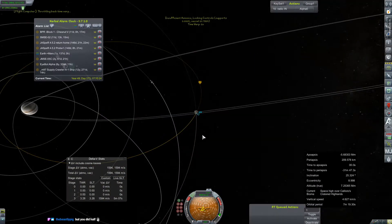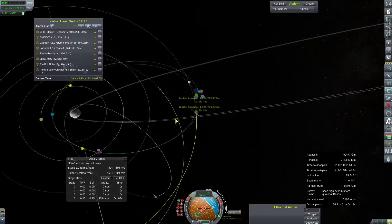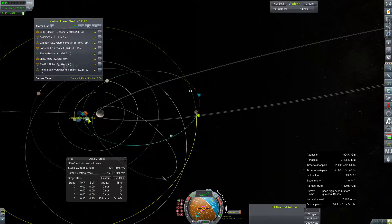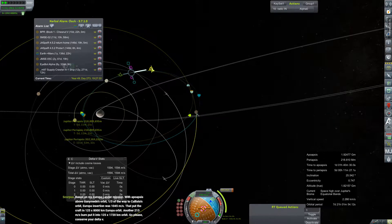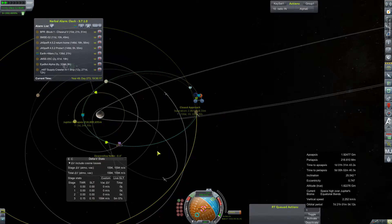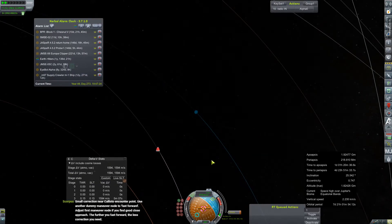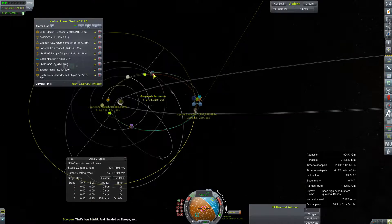There's not a whole lot of contracts available to us here in late game RP0, so we just have to make do with what we have. I really should have checked the sync of things before making this correction burn, because now it does not look like we have another encounter for several years. While we're trying to dial one in as best we can, we do eventually get a free encounter with Ganymede that doesn't hurt us too much, so we'll leave that one on the books.